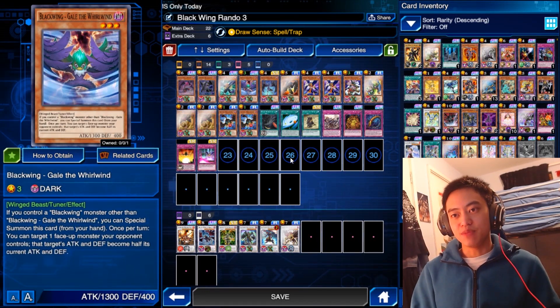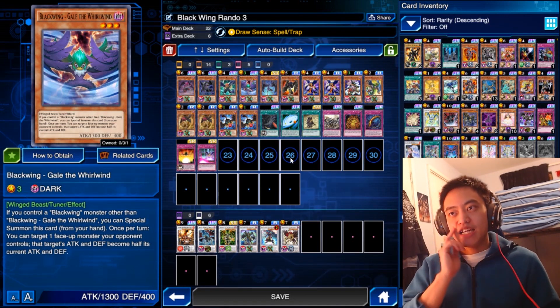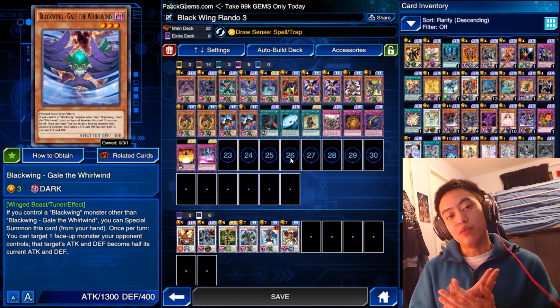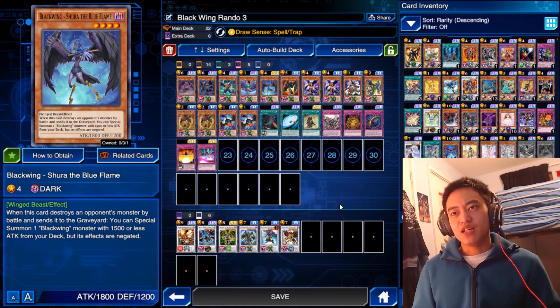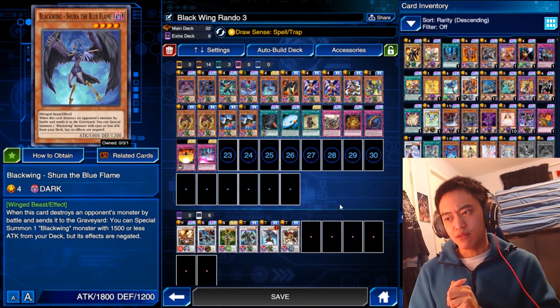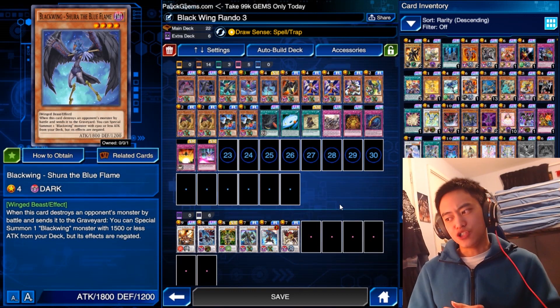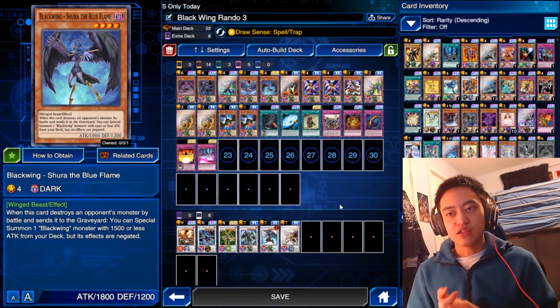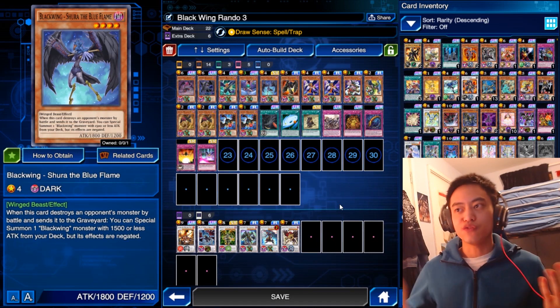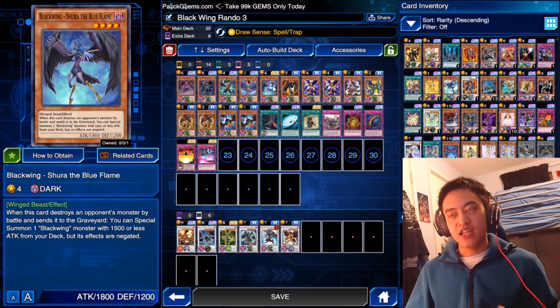Next we have Gale the Whirlwind. This card's ability is to halve the attack and defense of an opponent's monster. The fact that it's a level 3 monster, this pairs well with the level 4 Blackwing monsters. Next we have Shura the Blue Flame. This is the Blackwing monster that doesn't have the ability to be special summoned, so just be wary of that. This card's effect is once it destroys an opponent's monster in battle, you can special summon a Blackwing monster with 1500 less attack — which is useful for getting a Tuner monster.